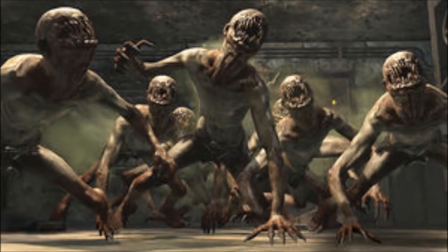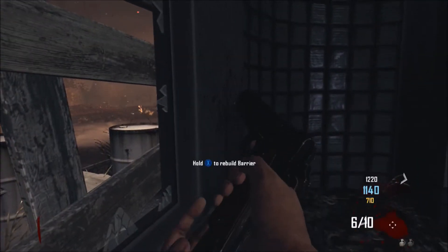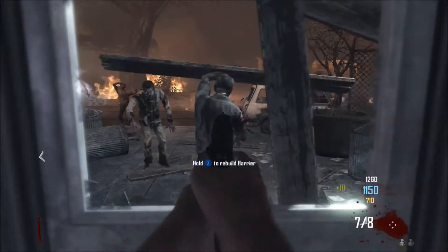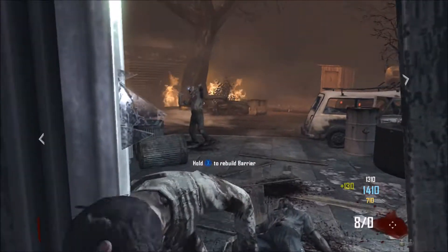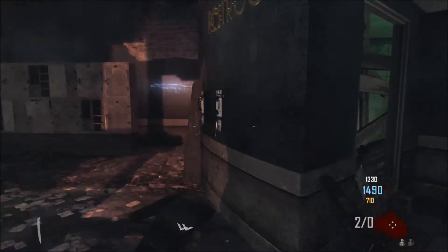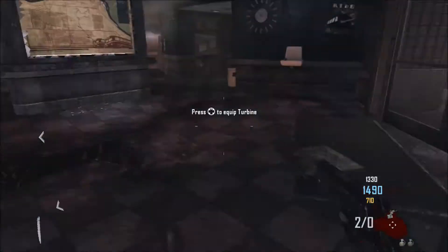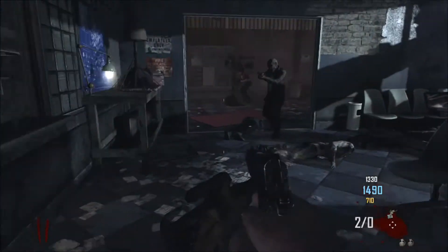We're just going to try to think of this connection that we may have. There's one thing that sort of blocks the connection from happening, but we'll get to that later. Now, Nova Crawlers — on the COD wiki they're called Crawler Zombies, Gas Zombies, Creepy Crawlers, Nova Zombies — they have like ten names. They are a failed Richtofen experiment, so Richtofen experimented on these and they failed, and now they're this crazy mutant-type zombie crawler thing with gas explosions all over the place.